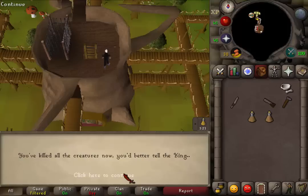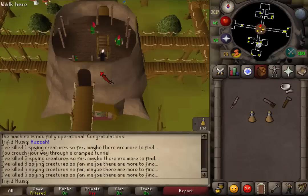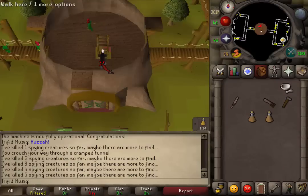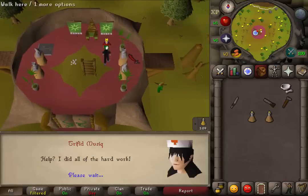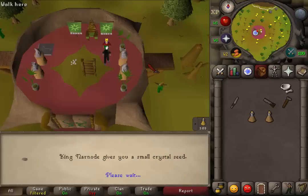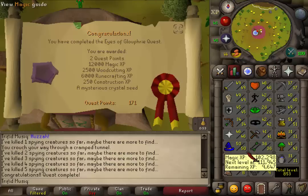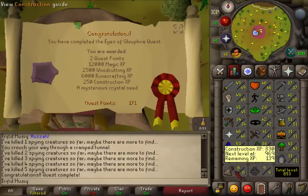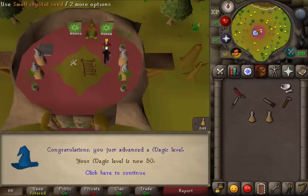You will now get a message in your chat box that you need to tell the king. Let's climb down the ladder to the main floor and talk to the king — we will have completed our quest. Keep pressing the spacebar until you get a nice experience drop. Congratulations! You've completed the Eyes of Glouphrie quest. You are awarded with two quest points, 12,000 Magic experience, 6,000 Runecrafting experience, 250 Construction experience, and a mysterious small crystal seed.